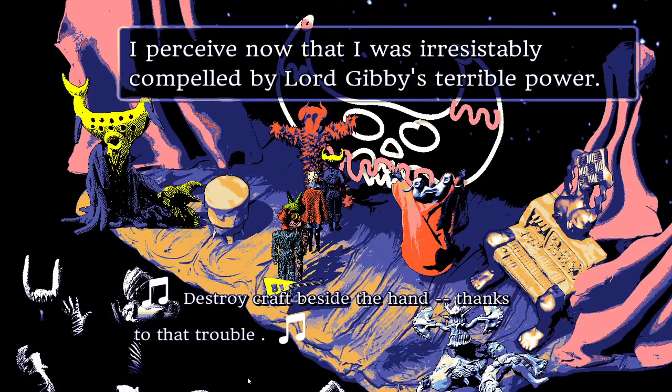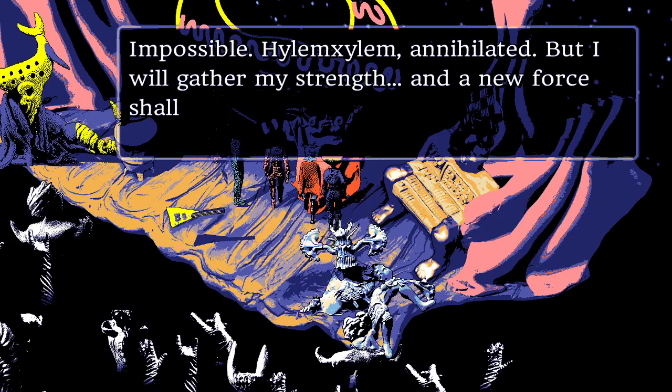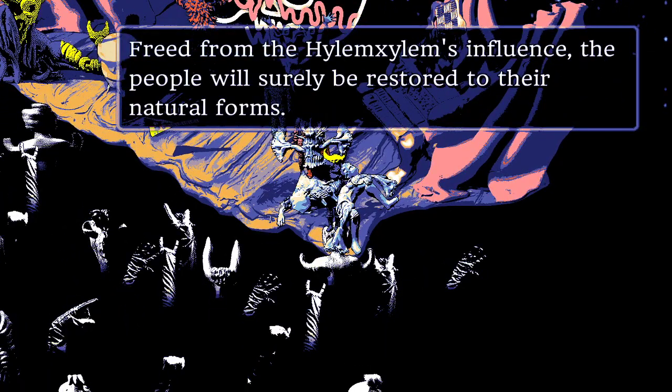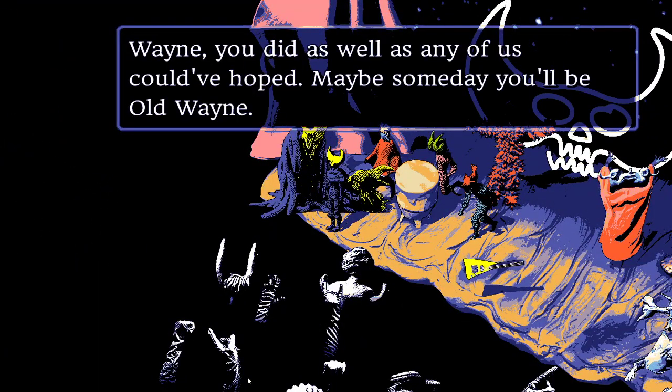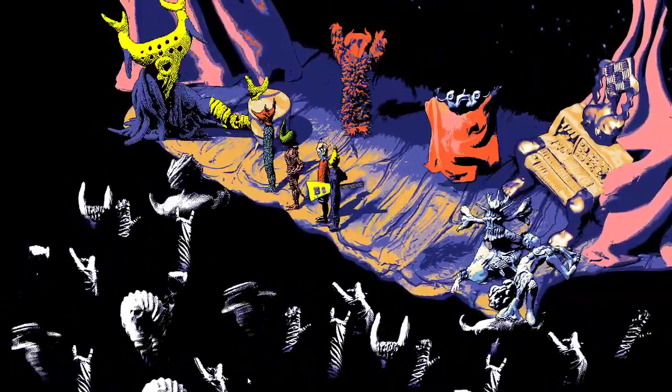In the ending, a character realizes they were compelled by Gibby's terrible power. Gibby declares the Highlam Xylem is annihilated but he'll gather strength and a new force will rise — perhaps Larthulvul or Trulibuzur. Freed from the Highlam Xylem's influence, people will be restored to their natural forms. Wayne is praised for doing as well as anyone could have hoped. 'Maybe someday you'll be old Wayne.' Sick.